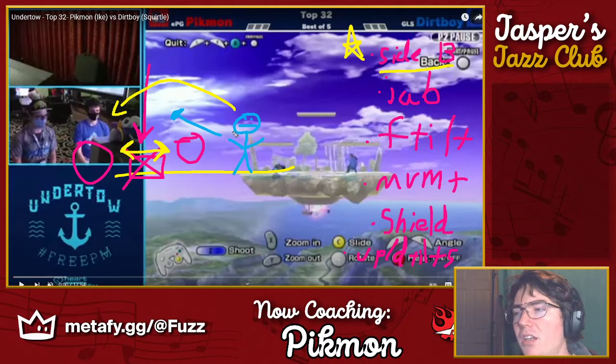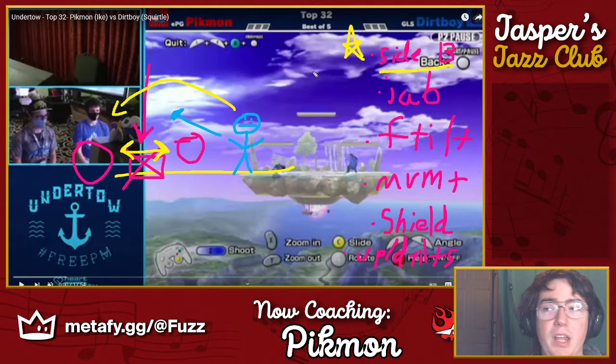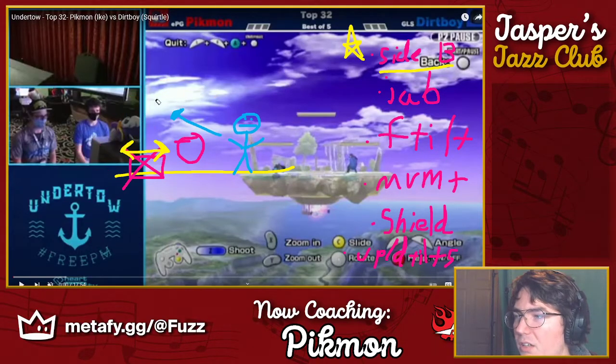This decision about whether to go left or further away versus toward you is informed by percent, stock count, game count, and stage layout. On Final Destination, stage control is more valuable than on Battlefield because it's harder to get back. On Fountain of Dreams, a character like Mewtwo will roll to ledge every day — the risk is low because it's easy to take back. But characters that aren't good in the air and need to dash dance to take back stage are less likely to do that. It's all a giant circle.